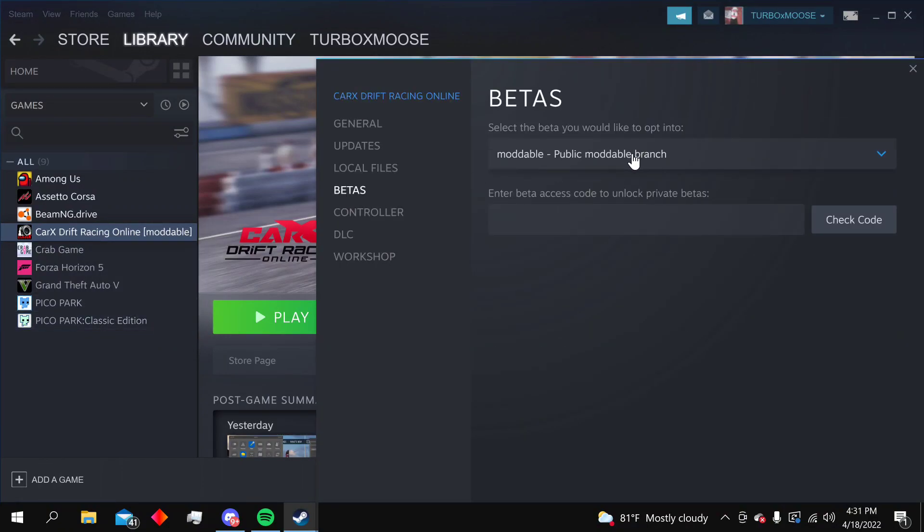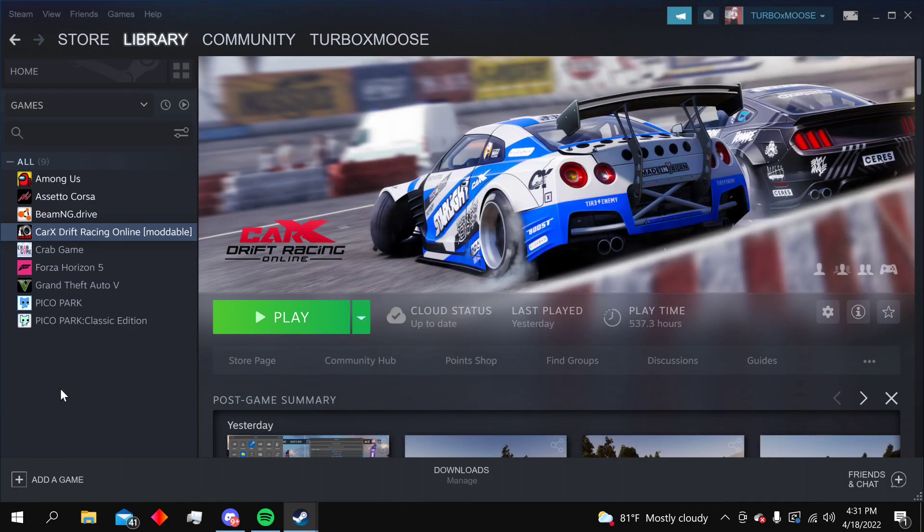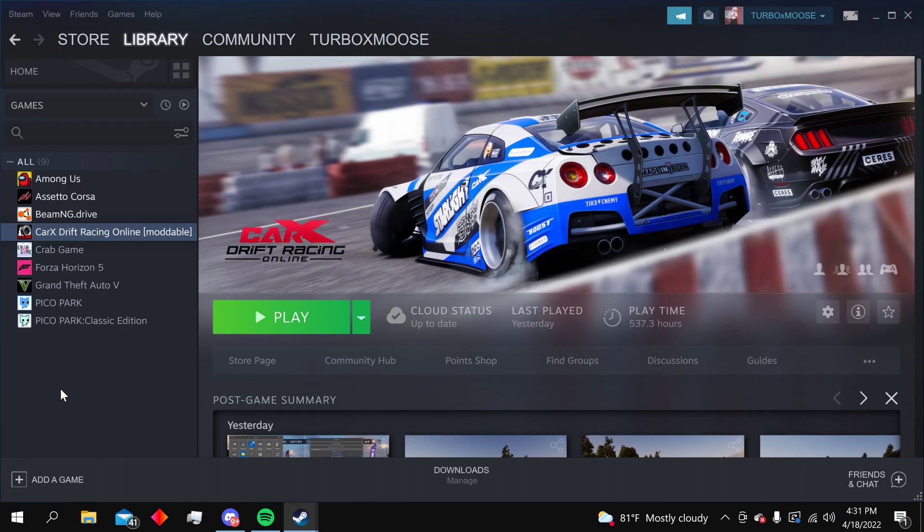You've got to go into your Steam library, click on the game, right-click it, go to Properties, then Betas. Here you'll see all the different versions of the game, including old versions, modded versions, and the new PTR. If you want to use mods, you definitely have to click on the moddable version — and it's that simple.